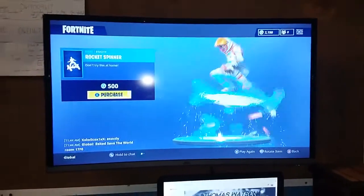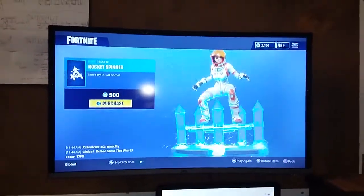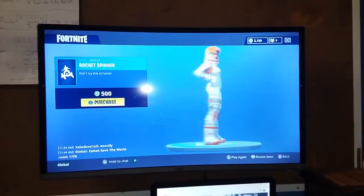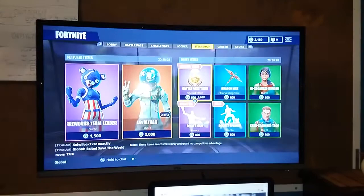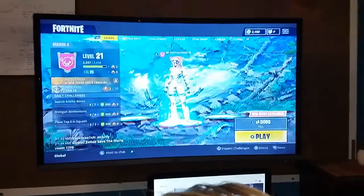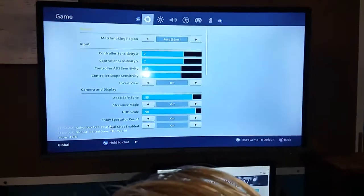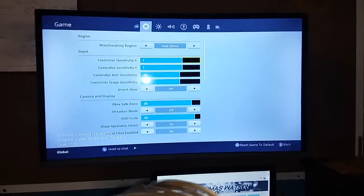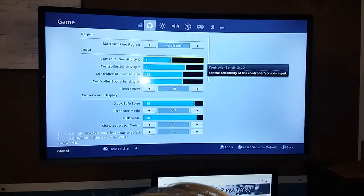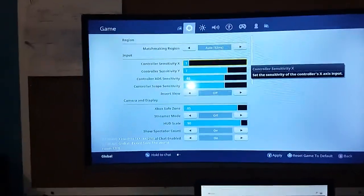What you do is you go into it and you're going to rotate your item two, three times, like I said last time. Except this time we're going to go into settings. And you want to change your controller sensitivity to completely zero.